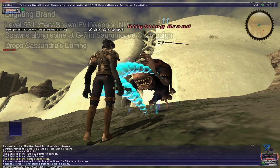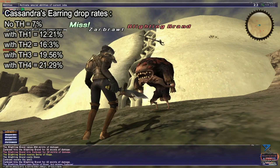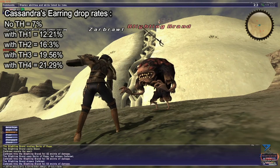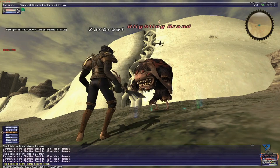He drops Cassandra's Earring, the first earring in the set. The drop rate is kind of on the low side, being only 7% without Treasure Hunter, going up to 12.21% with TH1, 16.3% with TH2, 19.56% with TH3, and 21.29% with TH4.